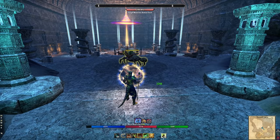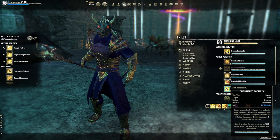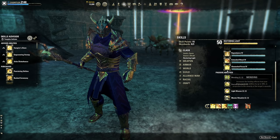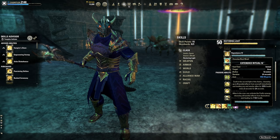Now the back bar. The foundation of the Templar back bar is Channeled Focus, which gives resistances, heals you while standing in it, and grants magicka recovery whether you're in it or not. It also gives Minor Mending for up to four seconds after leaving the circle. Extended Ritual provides another synergy, strong heals over time, and lets you and allies cleanse harmful effects — lasts 24 seconds while Channeled Focus lasts 25.